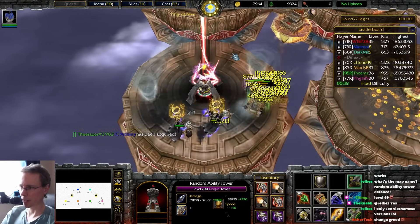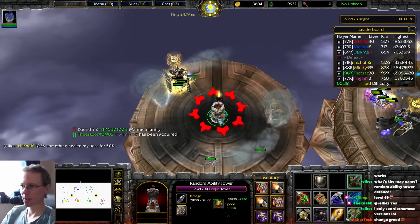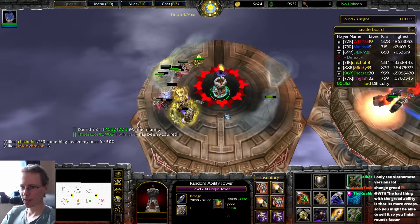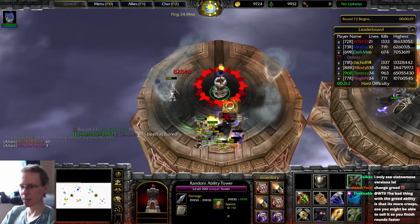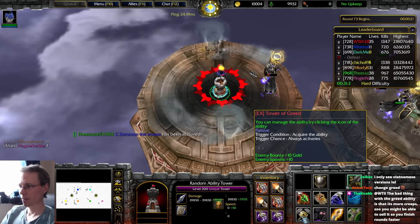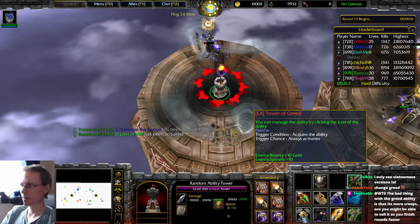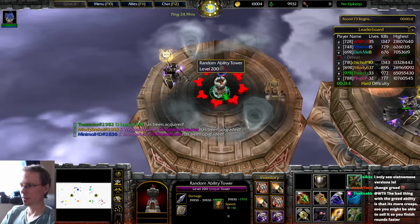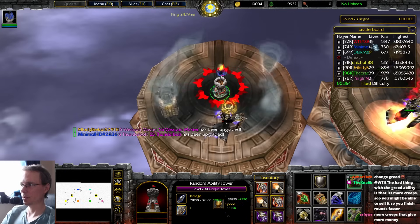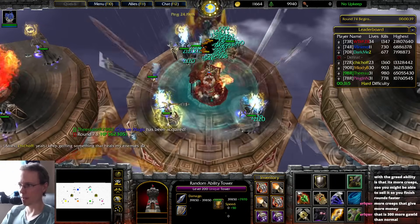I feel like I need to get Weapon Master. Could maybe get rid of bash — does bash really make a difference? It's stunning them which means they have more chance to get hit by tornado and stuff, which is fair enough, but it's not that important. It's not like the mob is going anywhere — it just keeps going around in a circle. What do you mean change greed? Greed is the last one to go, after I've already transcended everything.